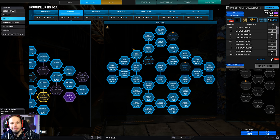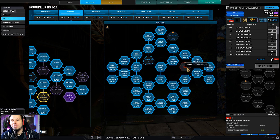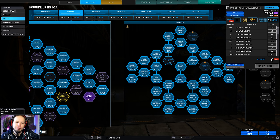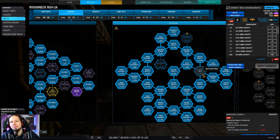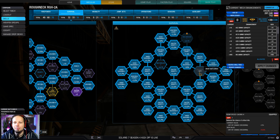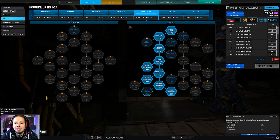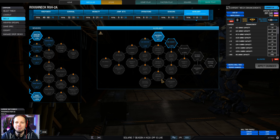We also have all of the survivability nodes that are important. We don't have an AMS, so we skip AMS overload. Actually, I think that one point of reinforced casing is better than the velocity node, because you use your armor, and when you're done with that you use your structure. When you only have structure and no armor, you're susceptible to critical damage — your internals, weapons, heat sinks, and ammunition can be destroyed. So reducing that by a certain amount is quite nice to have.